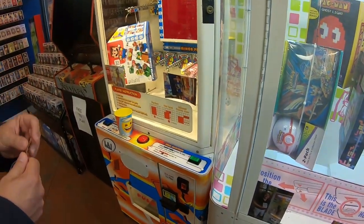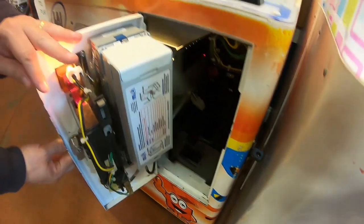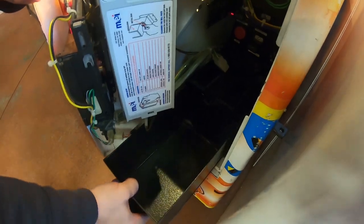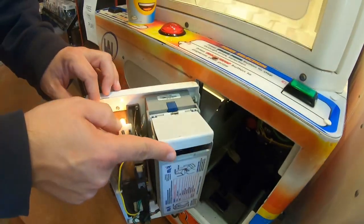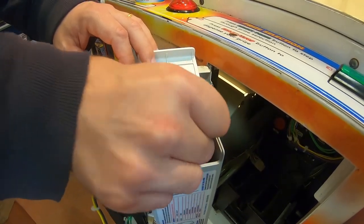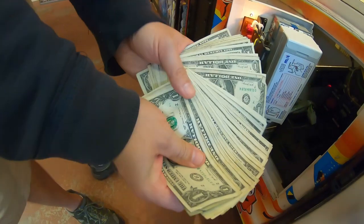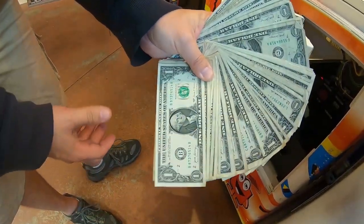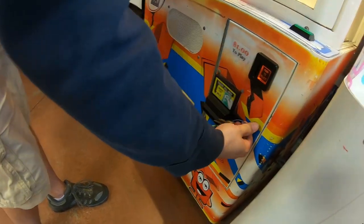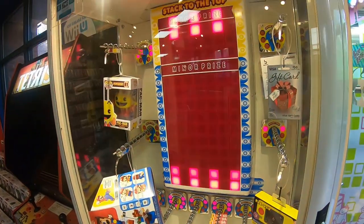Next up is the stacker machine, and this one is never the most popular game in the store. Let's open it up and check the coins first. Look at that — there are zero quarters in there, no coins in the coin box. Let's go ahead and check the bill box. Nice little stack in there — not the fattest stack, but it's pretty decent. Put your guess down in the comments with how much money you think the stacker machine made — put 'stacker' and the total amount you think it made this month.